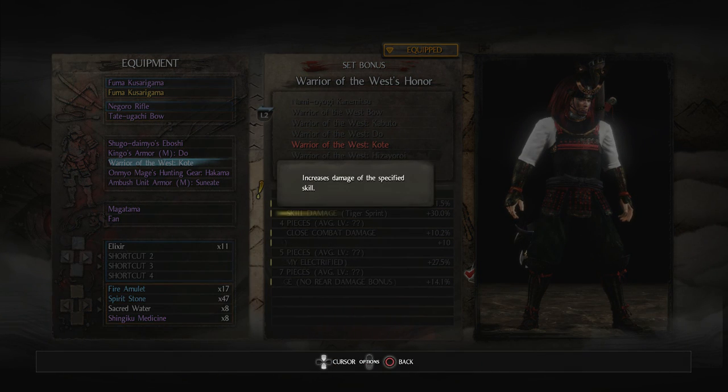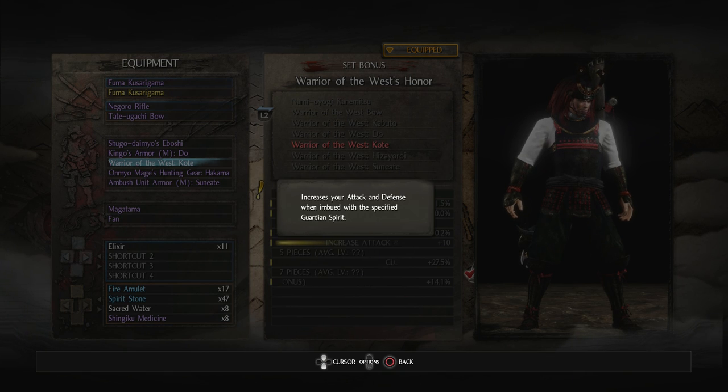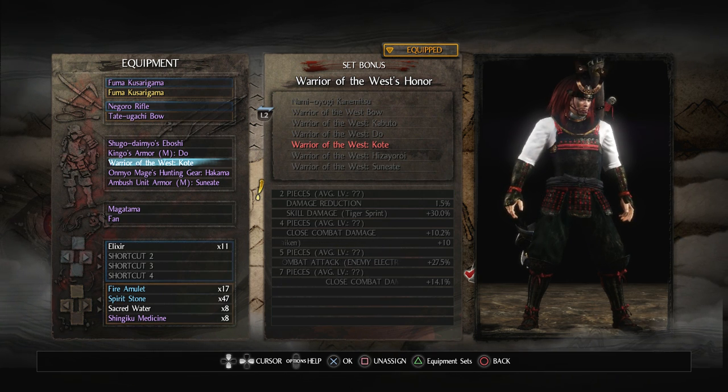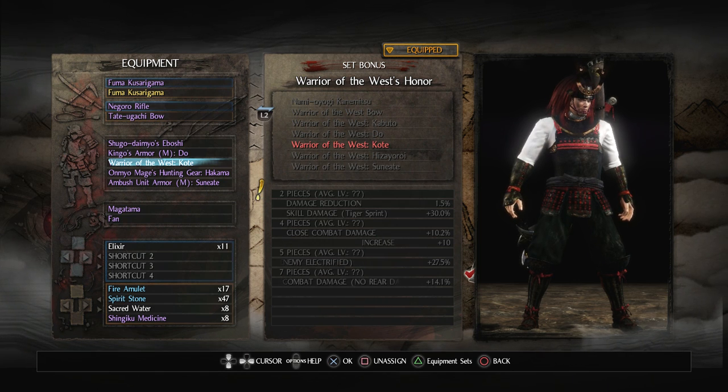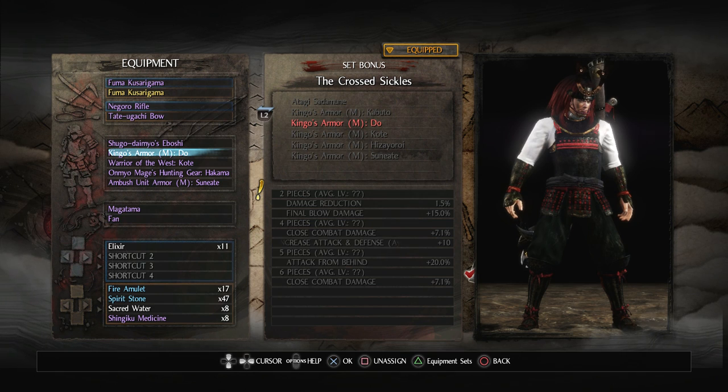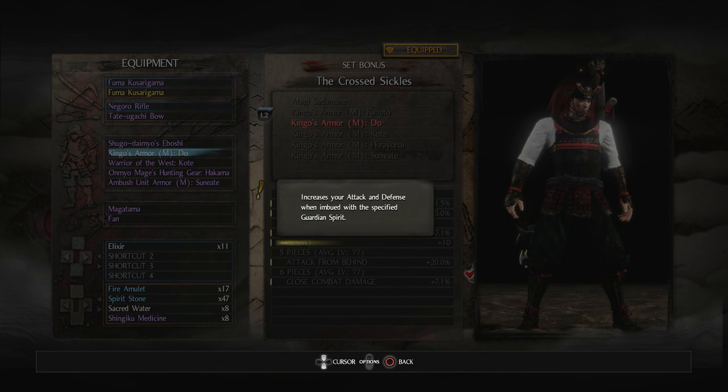Raiken is a guardian spirit. The Cross Sickles set — I remembered it being even better, and it is. 15% final blow damage, close combat up 7.1%, and increase attack and defense with Aya Komori, which I believe is that bat guardian spirit. So that's a possibility. Although Warrior of the West really isn't bad either — if I could get four pieces of that, maybe. But the Cross Sickles is the one I would much prefer, especially that six-piece which is close combat damage up — definitely worth considering.